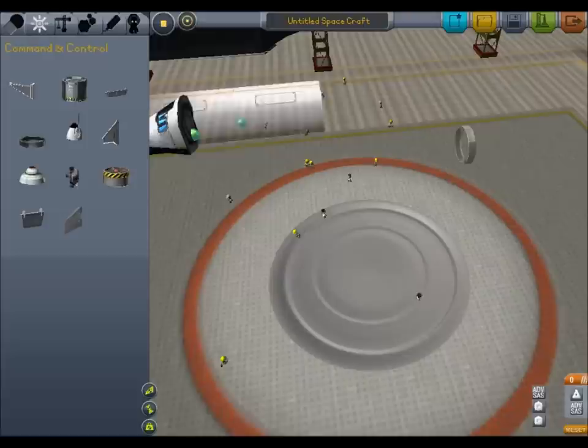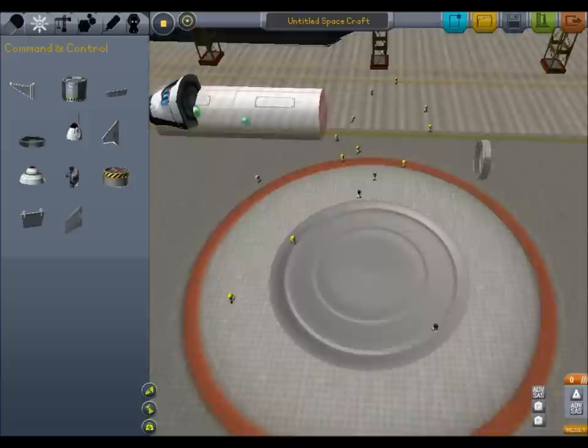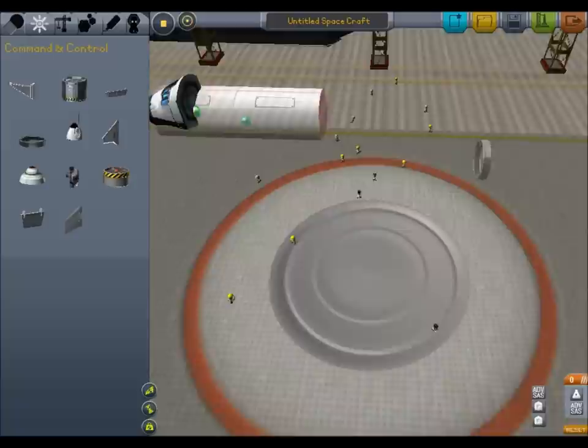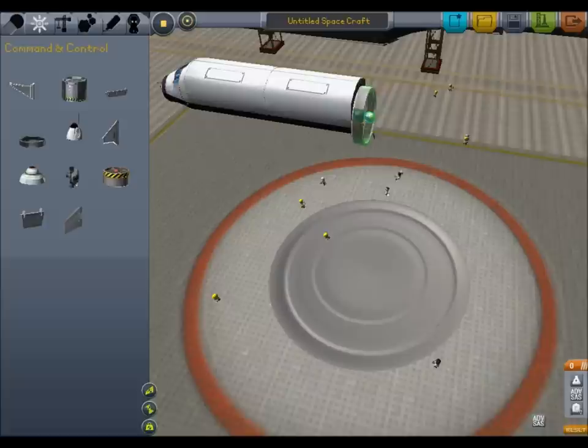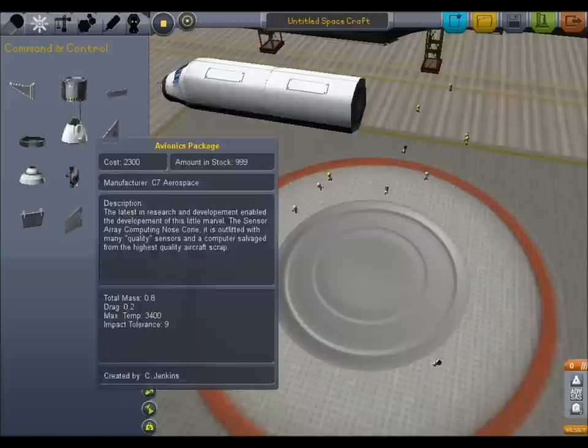I just don't like how it fits right there. That looks so ugly. I'll try and work an advanced SAS module in later — it just doesn't look right. As I punch my microphone once again... that might actually make it so it's not so ugly, except it's gigantic. I'm just gonna stick with the ugly. We'll just not look at the front of the ship.